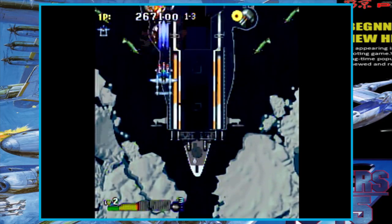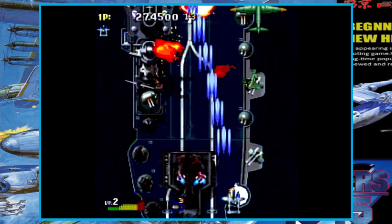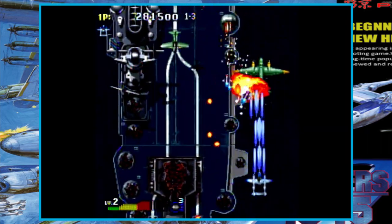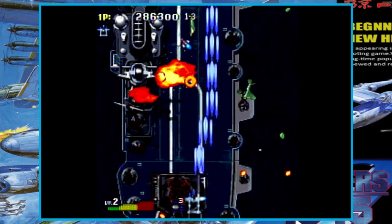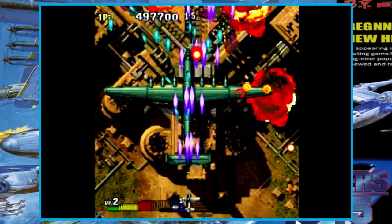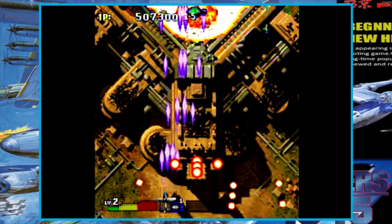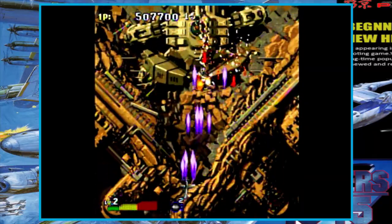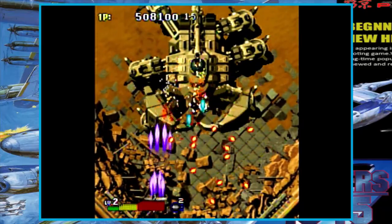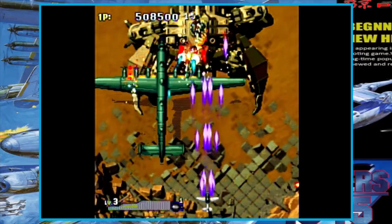Each ship plays differently from the others with its own unique primary fire mode, which can be anything from homing missiles to laser beams. Each ship also has a unique charge shot, just like in the first game, but instead of being able to execute it as many times as you want, this time around you have a power meter at the bottom of the screen. The fuller it is, the more effective your power shot, and at max power you can do some serious damage. As if that wasn't enough firepower, each ship also has a unique super bomb attack that can absolutely level everything on screen.